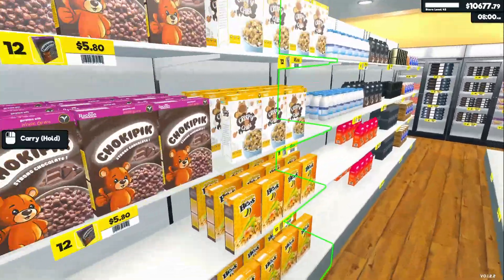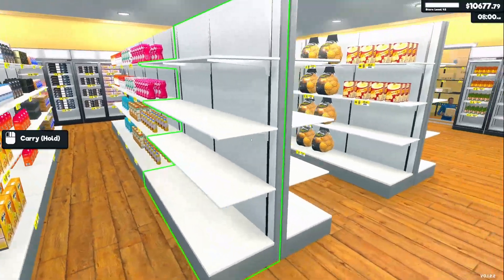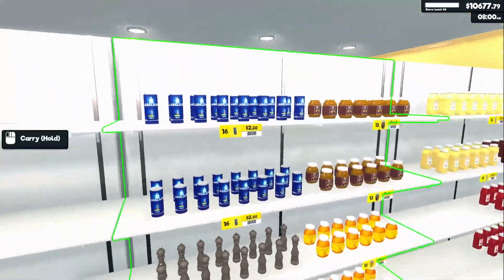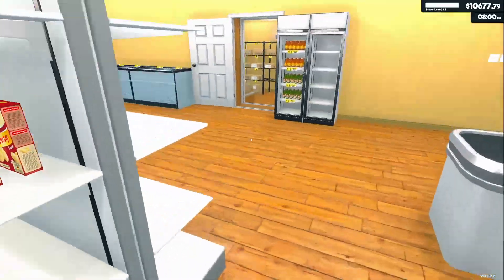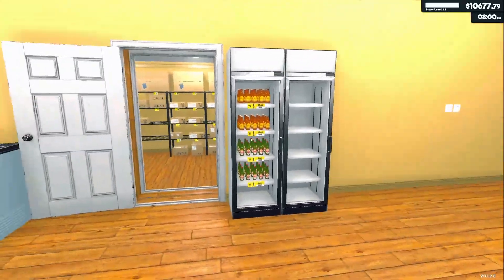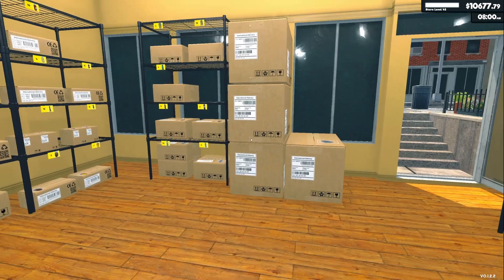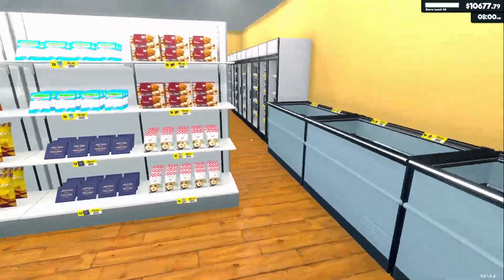All the cereal stuff got moved over to this shelf with the milk, so all the breakfast is on one shelf. I moved sugars and flour over here — it's kind of like a baking aisle. I put the rice in this aisle along with pasta, oil, and the potatoes. Salt and pepper here. I put peanut butter and honey up with the condiments because that makes sense. Chips moved into the snack aisle along with the alcohol, near the beer fridge.